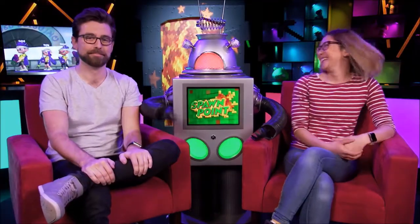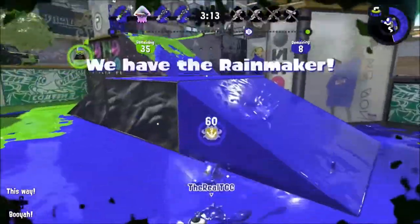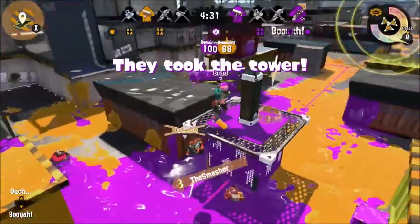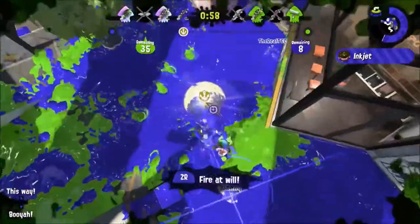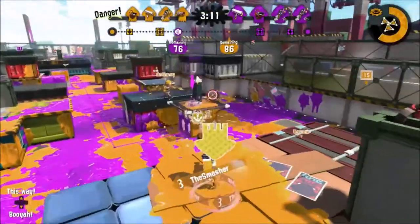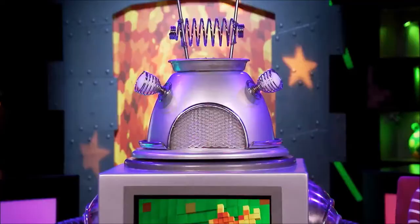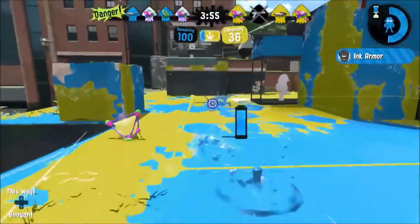Once you've levelled up your inkling enough, you'll be able to take part in ranked battles, which are more about objective-based modes. Rainmaker is a spin on Capture the Flag. Splatter Zone is more like King of the Hill. And Tower Control sees teams riding a tower into the enemy's base to claim victory. These modes all require more teamwork and strategy, especially since losing too many games in a row will cause you to lose rank. I do like the extra competition from ranked, but I'd probably say Splat Zone stands out as my favourite, because it's essentially just a more focused version of Turf War.